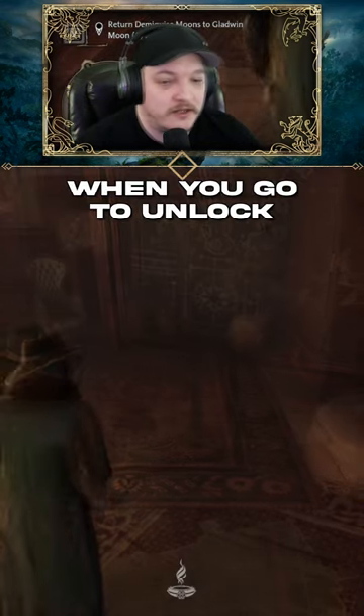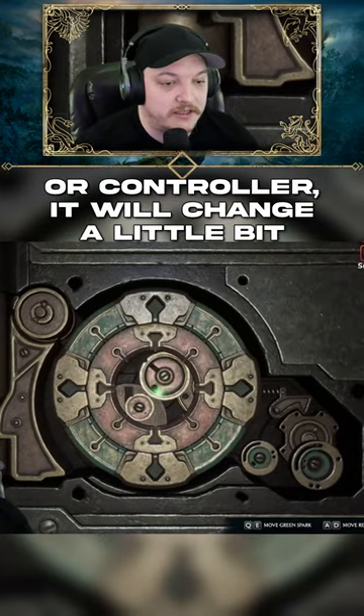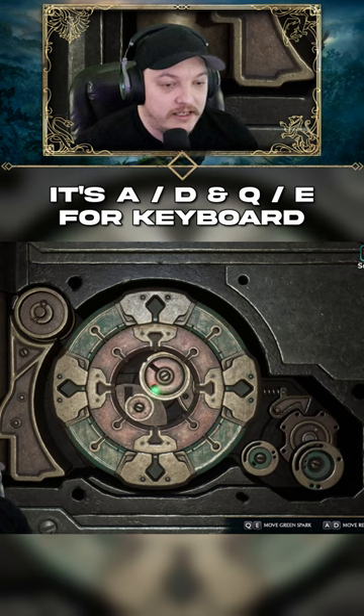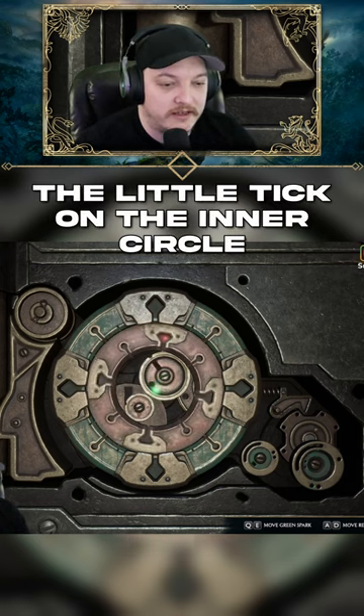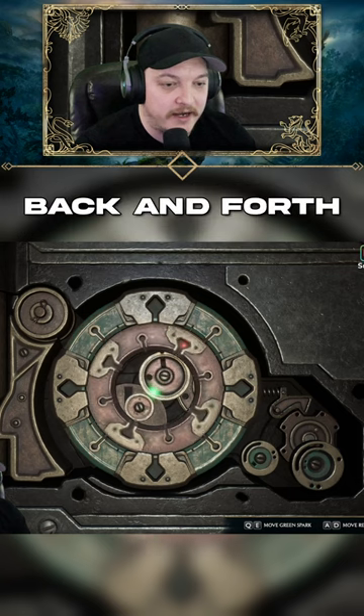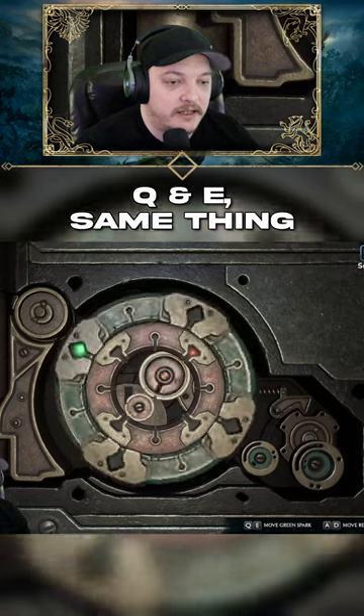I'm gonna explain what it is. When you go to unlock, depending on if you're on keyboard or controller, it'll change a little bit. It's A and D and Q and E for keyboards. When I'm moving around, you're gonna watch for the little tick on the inner circle right there and you're just gonna wiggle it back and forth. Once it continually goes, that's how you hold it. Q and E, same thing.